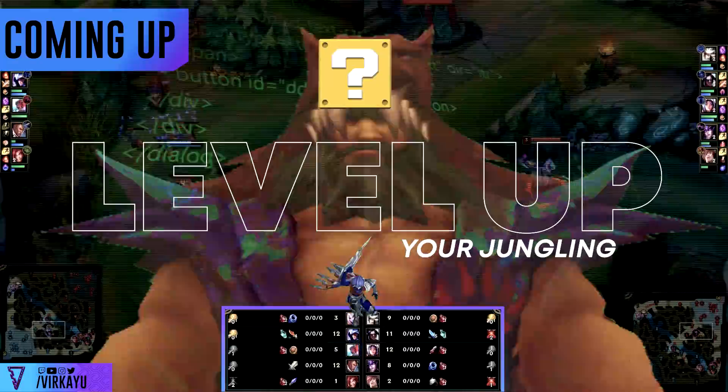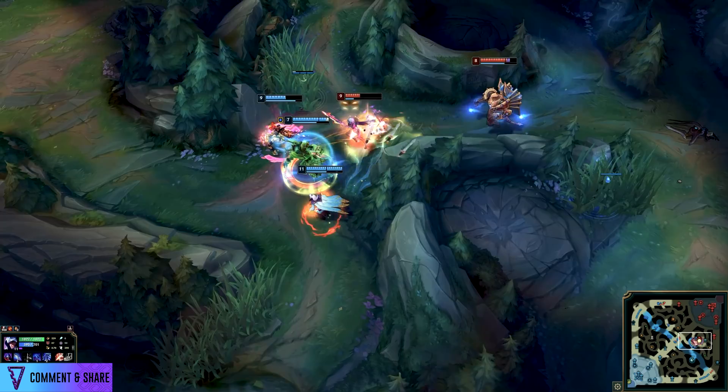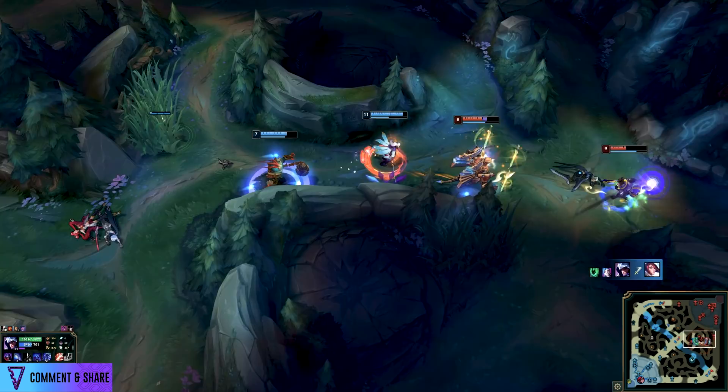Hello and welcome to another jungle video. In this one I'm going to show you how you can take your jungling to the next level to speedrun your climb, because there's not a lot of time left in the season. In the process of my regular scouting, pro vods and whatnot, I noticed a Talon jungle main basically abusing the degenerate champion jungling style, climbing to master tier with an 80% win rate.